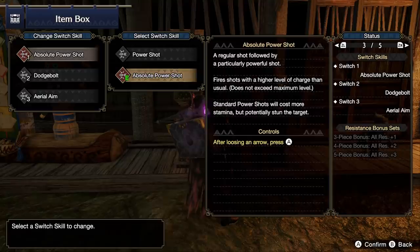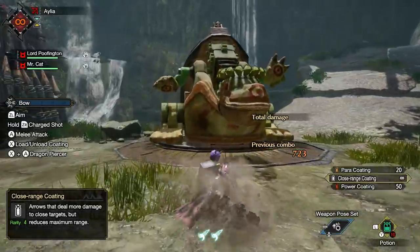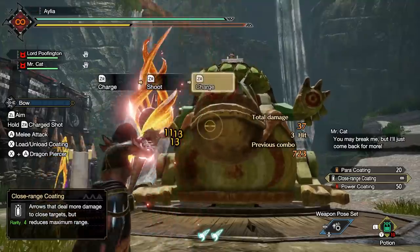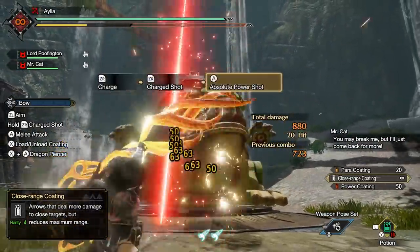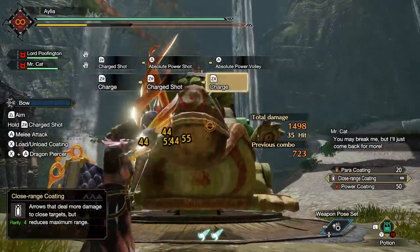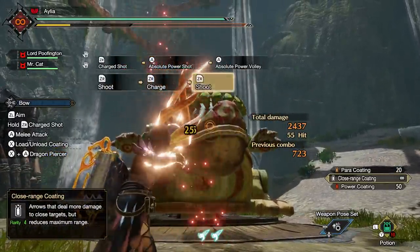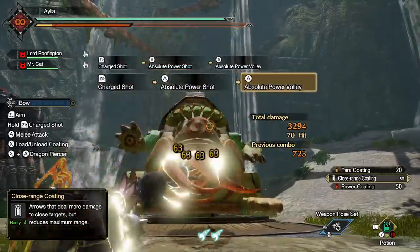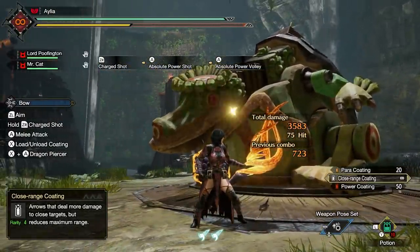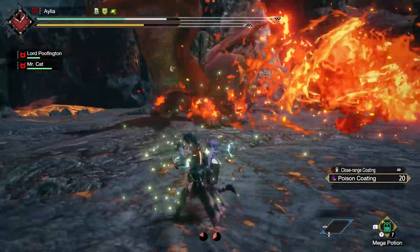This lends itself to a really fun aggressive playstyle that spread itself demands from you. Then we have Absolute Power Shot instead of Power Shot. Because we're playing spread and going to be close to the monster's face, we can absolutely blast it with five hits of stun damage at once. Spread is king when it comes to Absolute Power Shot because of how many times it hits the face — you rack up KO damage wonderfully. I get on average two to three KOs a hunt, which is a lot of free damage when you can just sit there wailing on the monster while it flails around. As you've been seeing in the footage, the damage being pumped out here is absolutely wonderful.